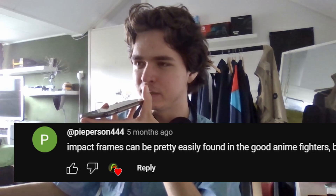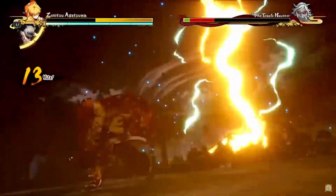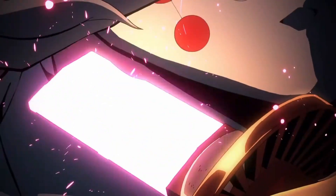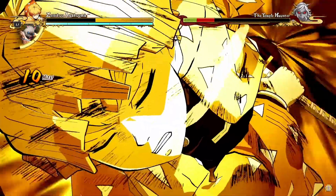Impact frames can pretty easily be found in good anime fighters. This totally works in game, and it doesn't have to be limited to anime games either — any type of game with impact can have this. It's generally not included because of accessibility; it's fair to argue that really over-the-top visual effects aren't that accessible. But for high intensity moments — when you beat strong enemies or want to show how strong special weapons or abilities are — I really wish games would go all out more.